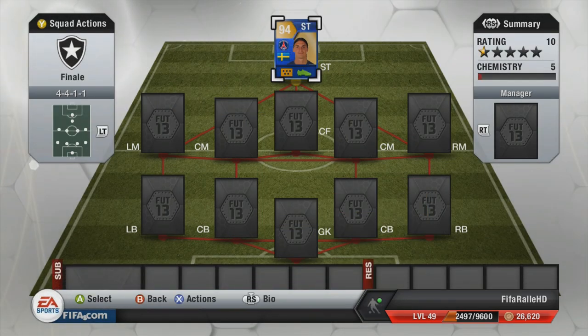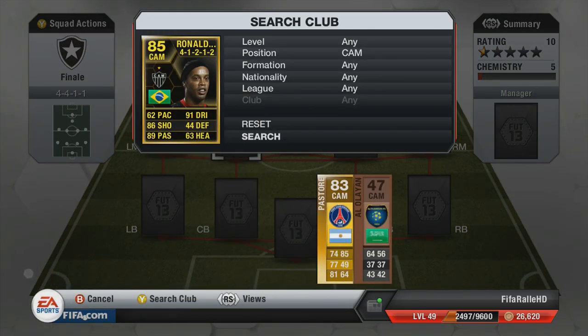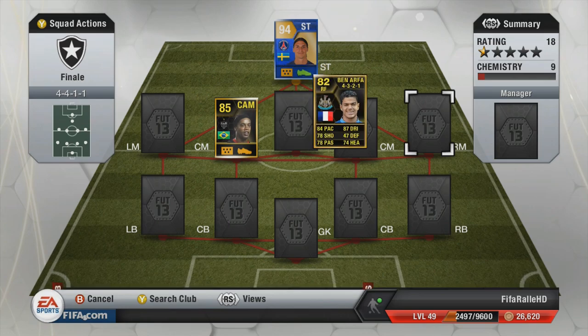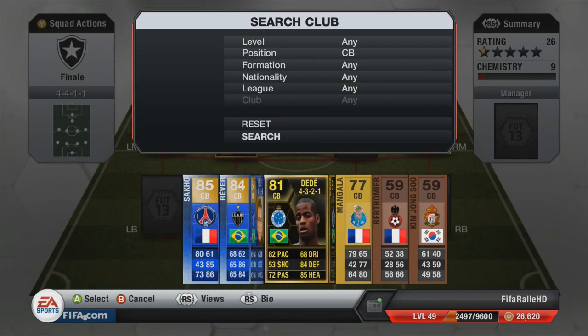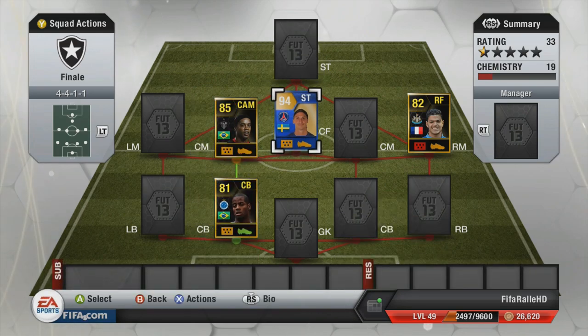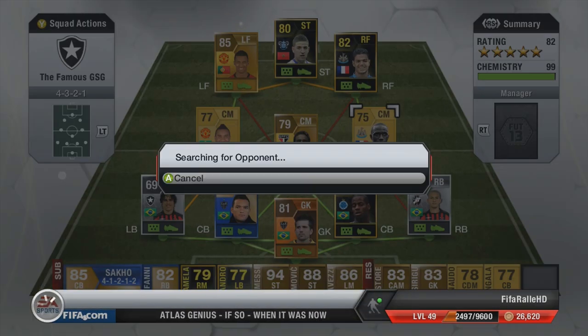I did have a few of the players I wanted to use in this final squad because the idea was to build a full in-form skill squad, which is going to be really expensive, with some of the players I've enjoyed using throughout this series. We have Zlatan, Ronaldinho, Ben Arfa, and in-form Dede already, but we still miss 7 players. Each time I win a game I can pick up two players, and if I lose a game I can only pick up one player.